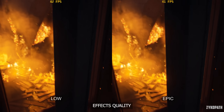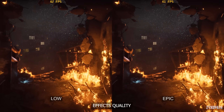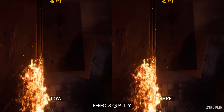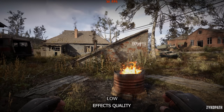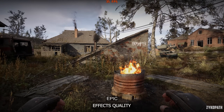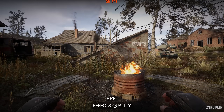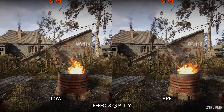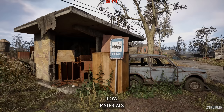The effects quality is the same situation — I couldn't tell what it did. I tested many things like fires, smokes, firing weapons, bullet impacts, cutscenes, post-processing effects, and lighting comparisons, and I still wasn't able to tell the difference between low and epic. Performance seems to be within the margin of error. I recommend using medium just to be safe.